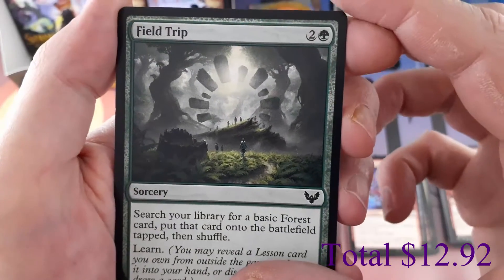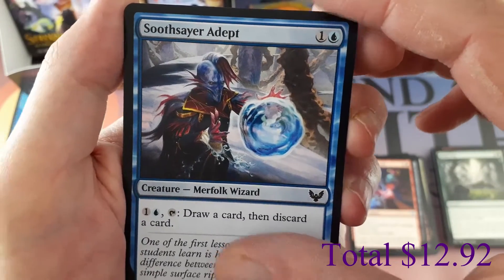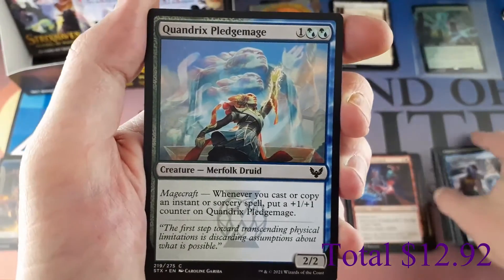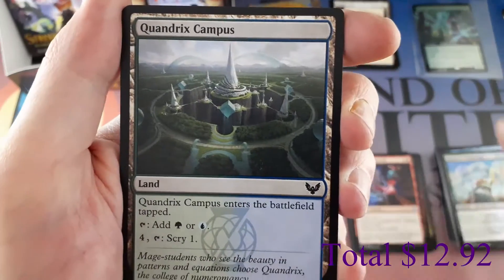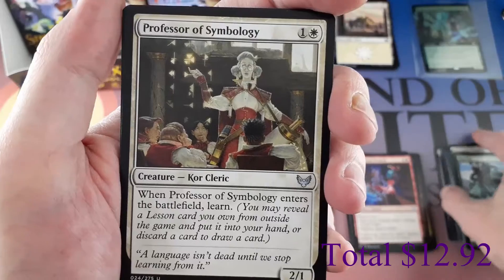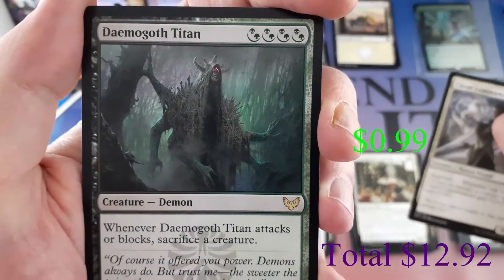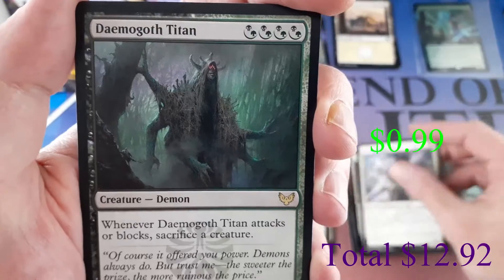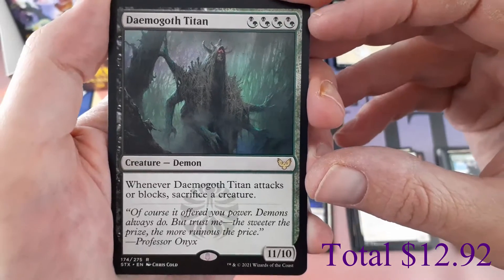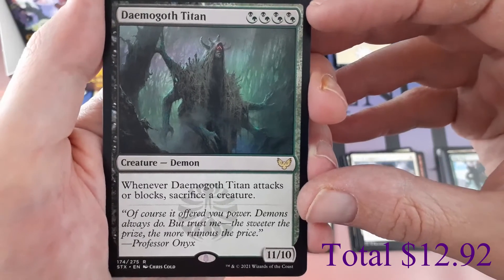Commons: Field Trip, Soothsayer Adept — I think I drafted this card last night; I did a draft on Arena last night and did horribly. Quandrix Pledgemage, Quandrix Campus, Big Play. Uncommon Professor of Symbology, Clever Lumomancer. Rare: Demogoroth Titan, for hybrid four black or green, an 11/10 demon — whenever Demogoroth Titan attacks or blocks, sacrifice a creature. Dang.